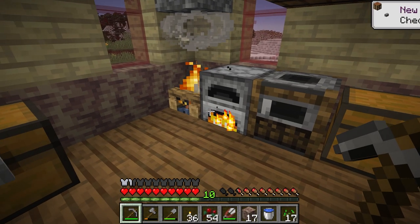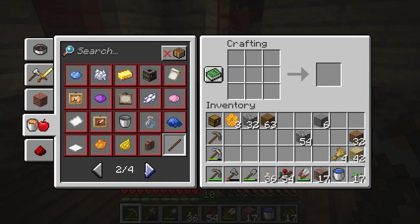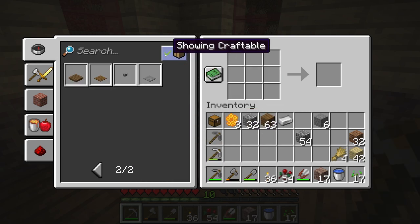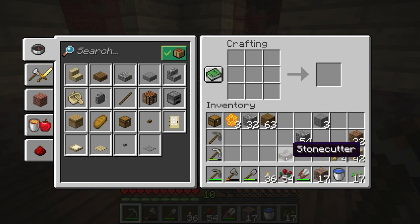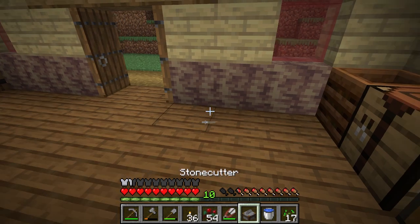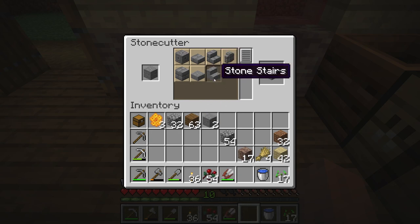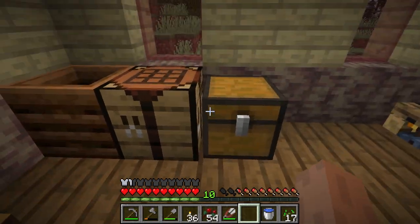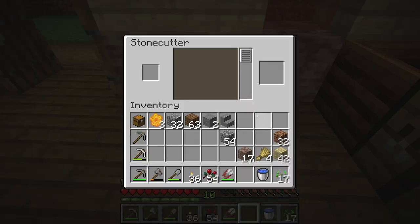Okay, so recipe book should have that in there now. A stone cutter — right there. We need our last piece of iron. We can do that now. There we go — stone cutter. The reason we want a stone cutter: it's very useful. If I put one of these in here I can cut it into stairs. I only need one stair so it's way more efficient — one for one versus using six blocks to get four stairs in the crafting table.